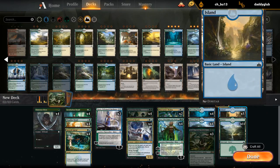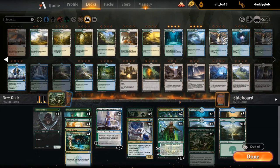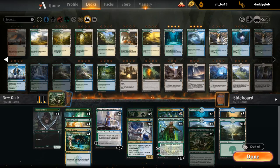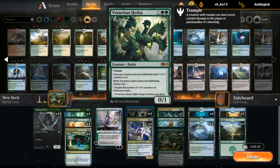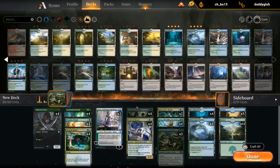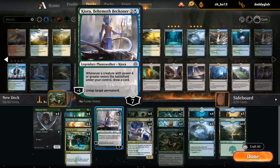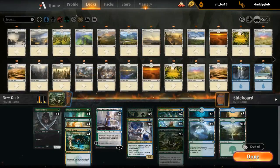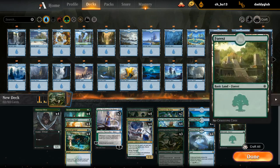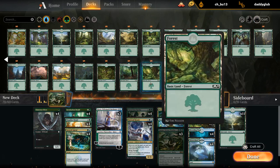Plenty of basic Forests round out the mana base. This gives us a total of 13 blue sources, which should be plenty for Grow Spiral, Hydroid Krasis, and Bioessence Hydra on the splash. Voracious Hydra and Gargos double up as removal, so despite being blue-green without dedicated removal spells, we can still deal with opposing creatures. This looks pretty Hydra-like.